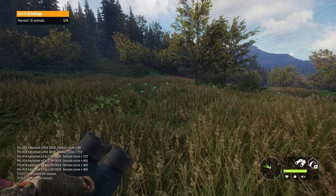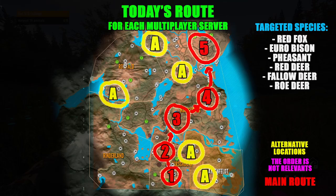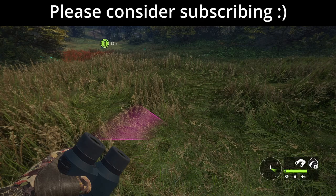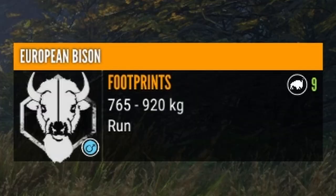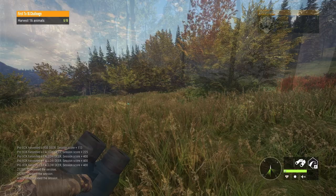Alright guys, today we're back on Hirschfelden to continue the search for some of the rares we still need to find, like the Melanistic Red Fox, the Melanistic Fallow Deer, and the rare I want the most, which is the Melanistic Rooster. So as in the last videos, we'll keep searching on multiplayer to hopefully increase our chances to come across one of those rares, and also to have a good shot at finding something special like this potential level 5 European Bison track. I don't want to get my hopes up too much, but this track could lead us to a diamond, so we need to find it.